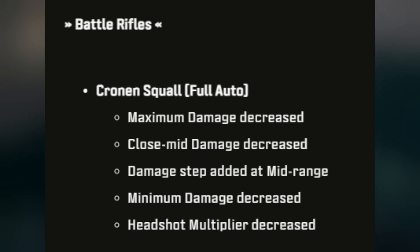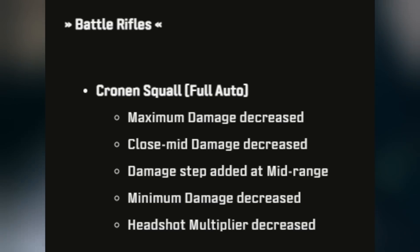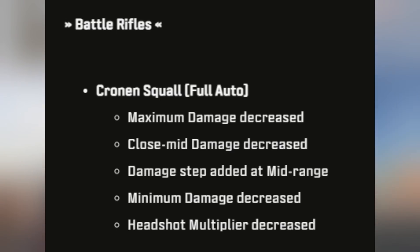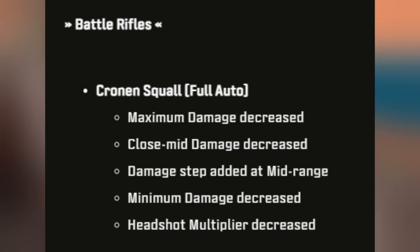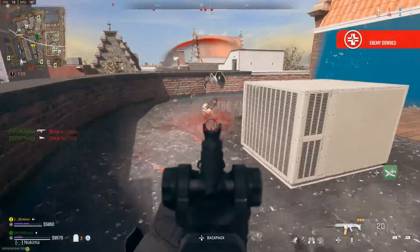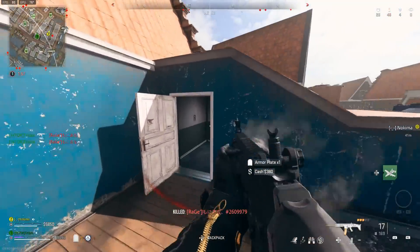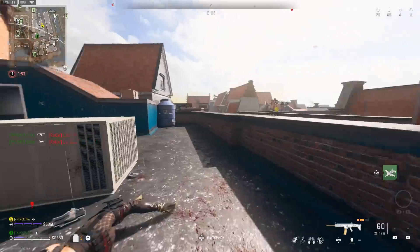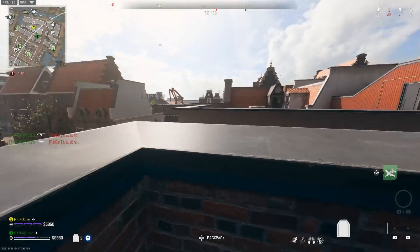The Cronin Squad full auto received a maximum damage decrease, a close damage decrease, a damage step added at mid range, minimum damage decreased, and headshot multiplier decreased — basically a full heavy nerf. Most of the weapons that have been seen as meta, especially if you go on TikTok and see all the weapons labeled as meta, those all ended up getting nerfs, especially the handguns.